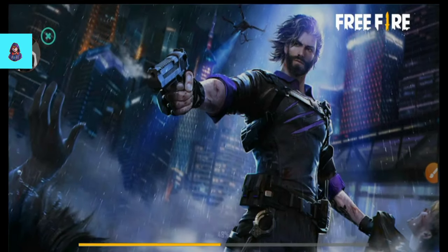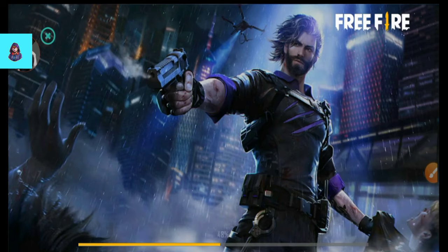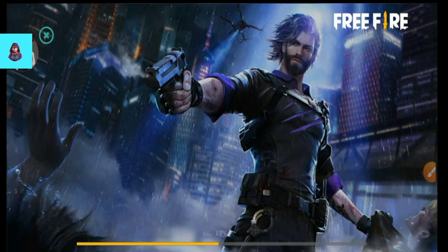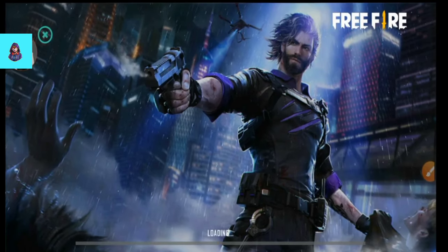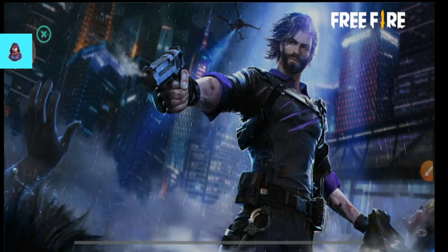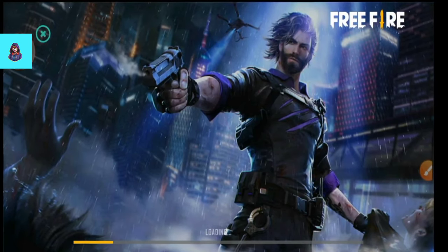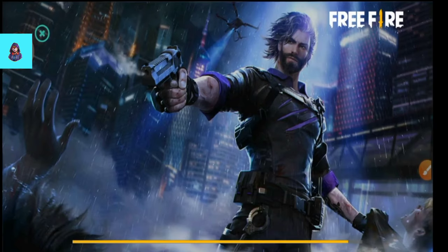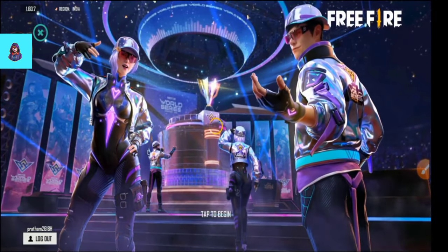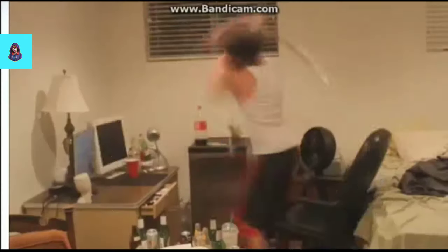We will open the Free Fire application and start working. We will wait a little bit while the game loads. After loading, we will be able to get it and play with friends. If you get it, you can tell me in the comments. We will log in here.